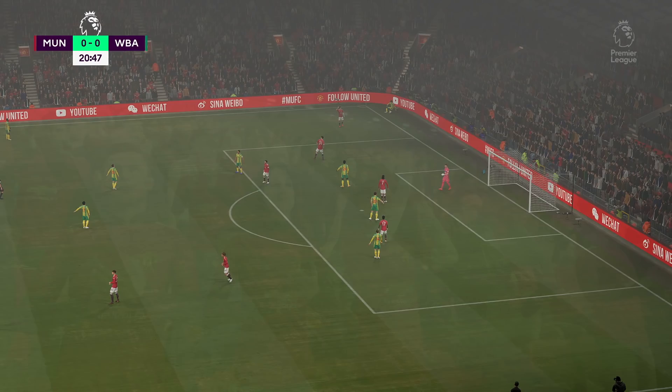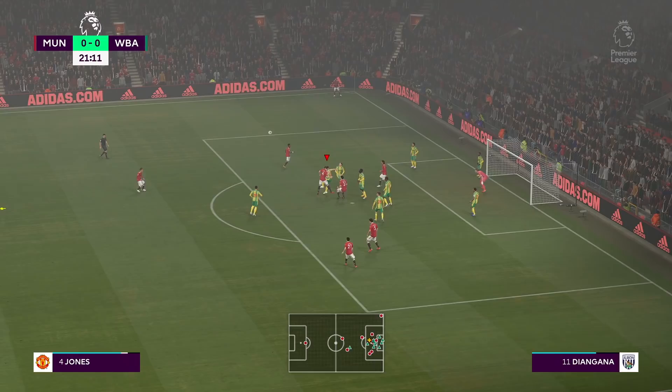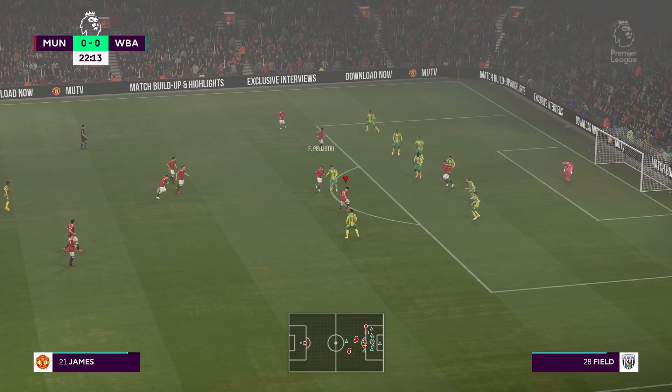This one was sent in by Adian — the player conversation system has gone wrong. A player called Wanner says, 'Boss, I feel like I've made some great progress lately. I'm sure I should be on a better wage by now. I'd really appreciate it if you could sit down with me and my agent and look at my contract.' But when you check the squad hub, the same guy who claims he's contributing to the team has actually played zero games this season and done nothing. He's demanding a raise for doing absolutely nothing.